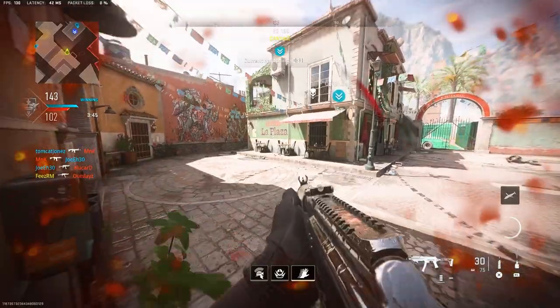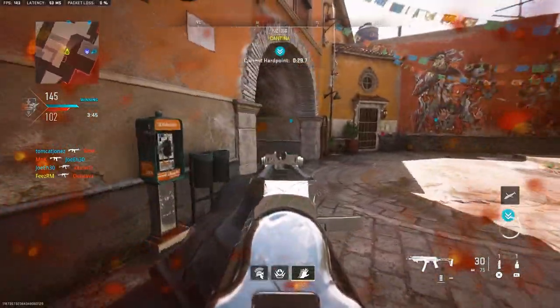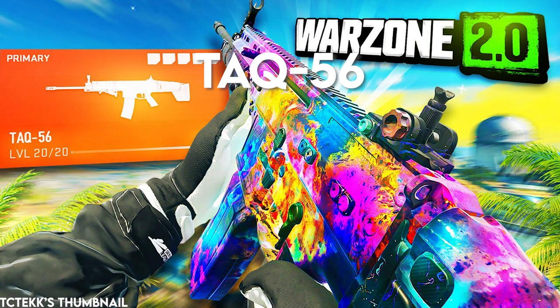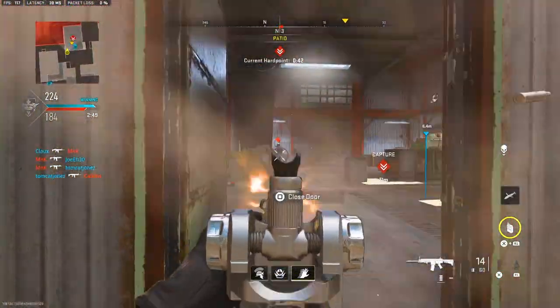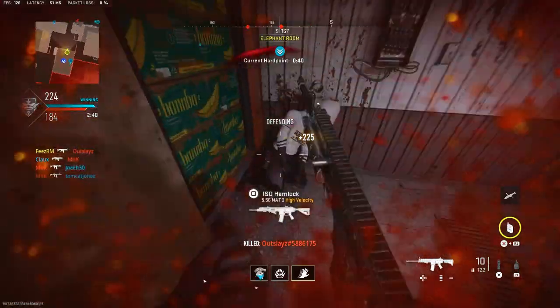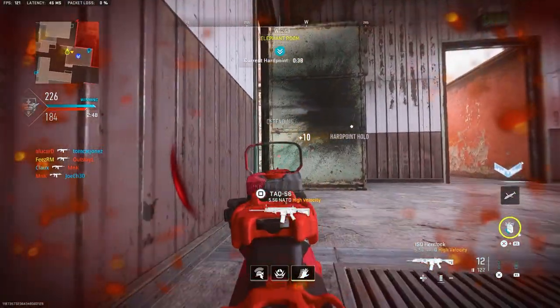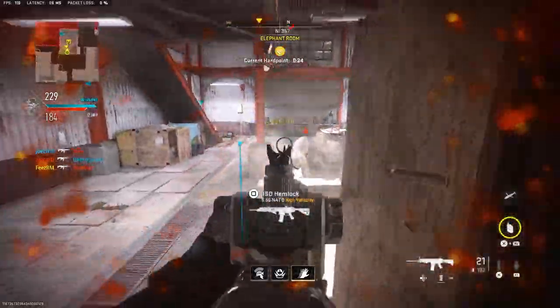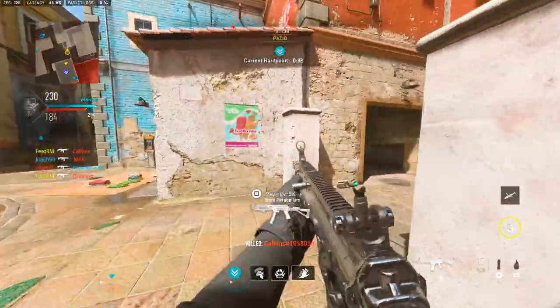For the second loadout, same perks and equipment but a different gun. The second gun is the TAQ-56 AR. You've definitely seen this in ranked play — you've probably been killed by it about ten times already. This gun is so good at range and it kills incredibly fast.